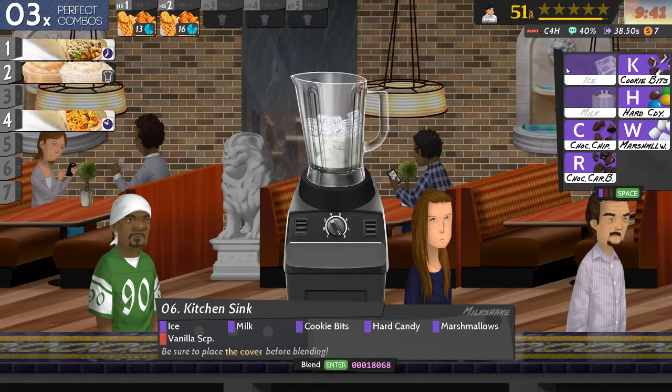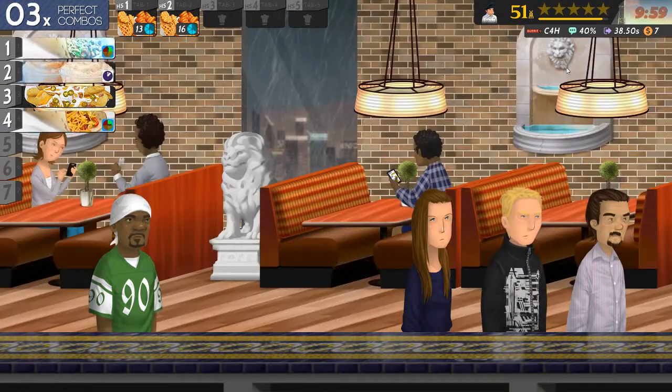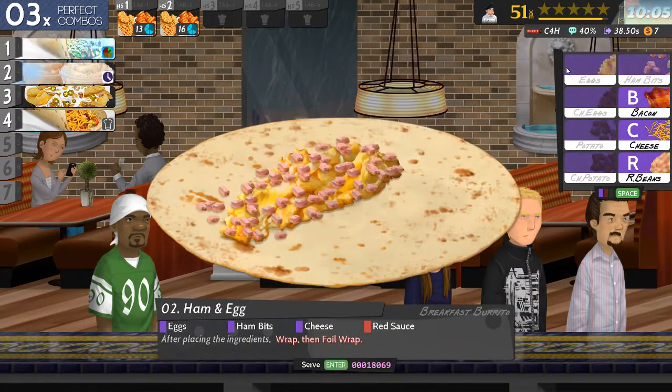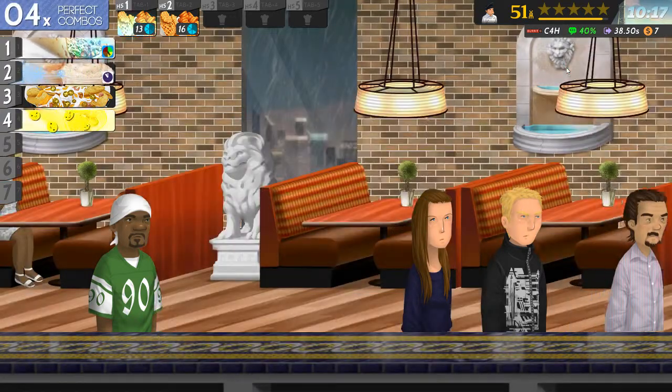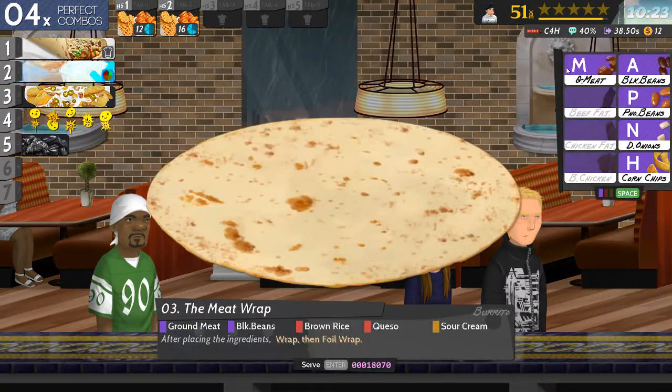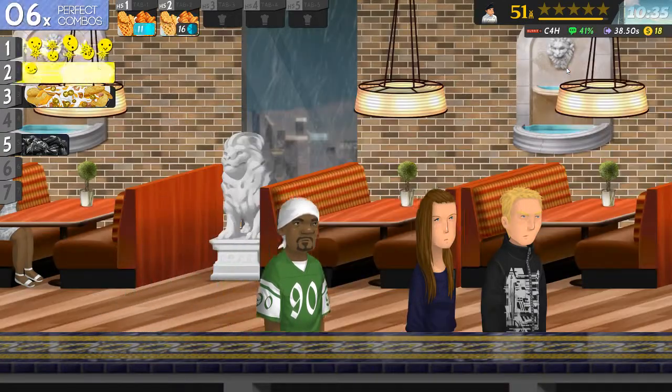Nice: milk, cookie bits — what the heck, a cookie? Oh, cakey. Hard candy, marshmallow, vanilla scoop and cover it. Then: egg, ham, cheese, red sauce — okay it's on that page — wrap and foil. And: meat, black beans, red sauce, queso, sour cream, wrap and foil. Serve. Do the chore.